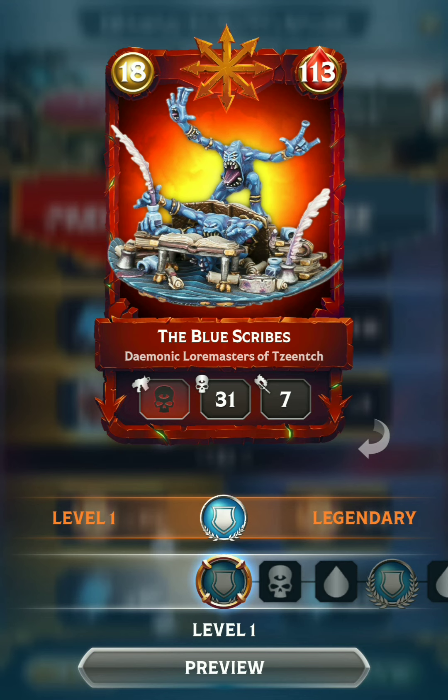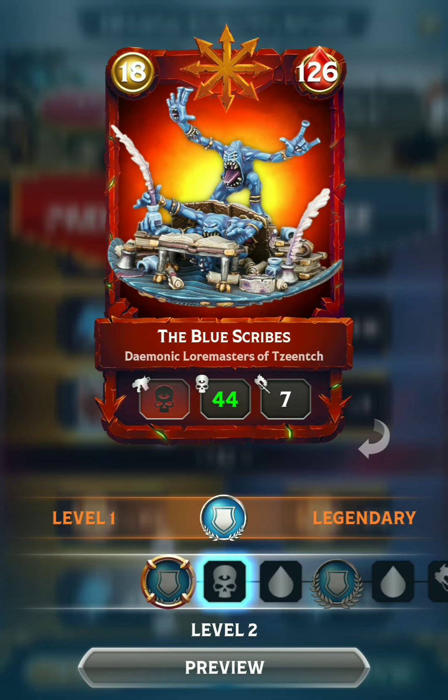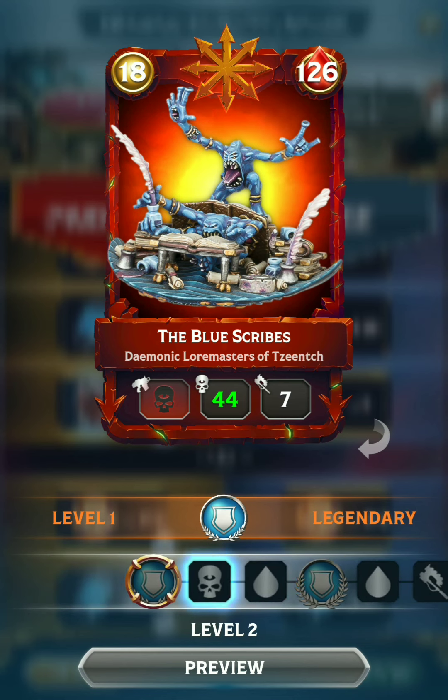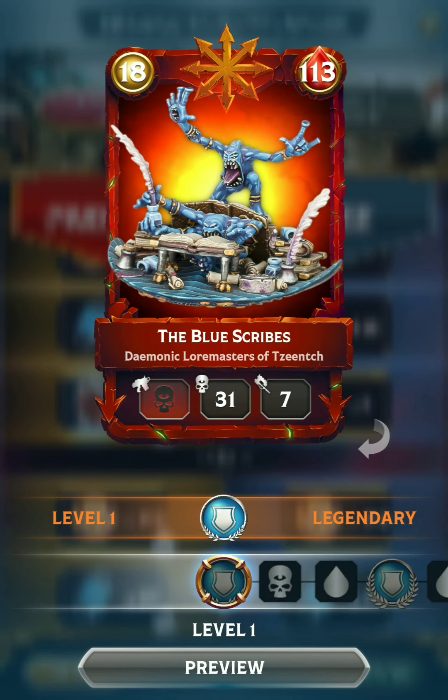The legendary that you can get through the premium Battle Pass is the Blue Scribes, which is a Psyker for the Chaos faction and the only one with shields. Kind of a tanky Psyker there, and again high initiative, so that's actually a pretty decent card.